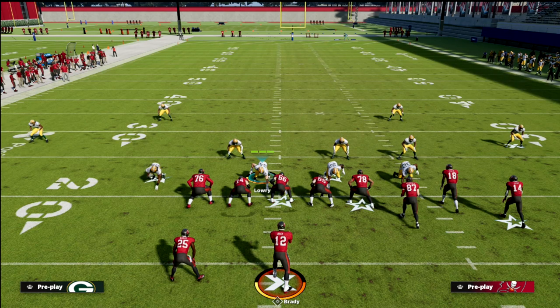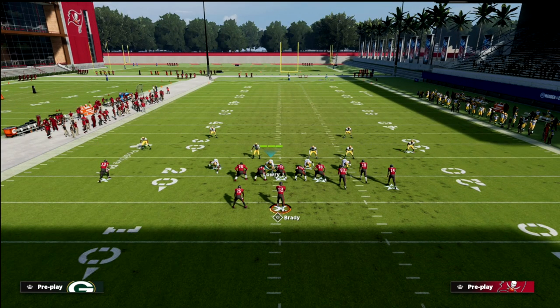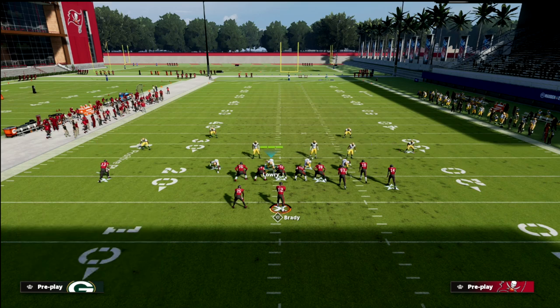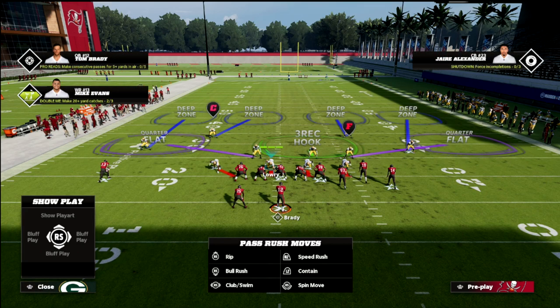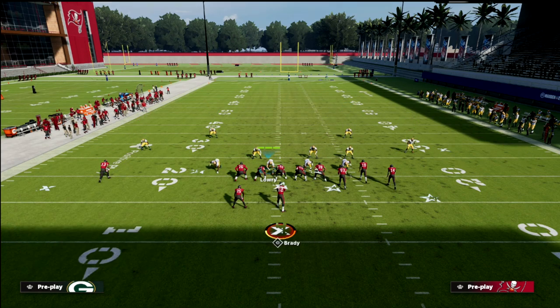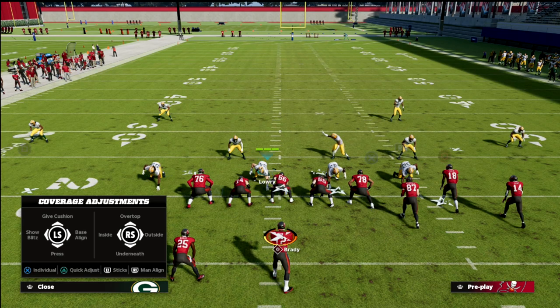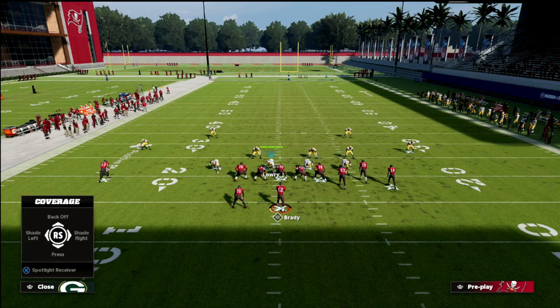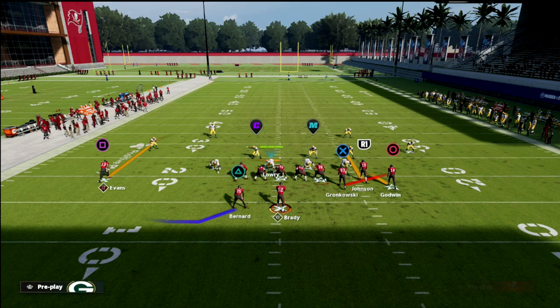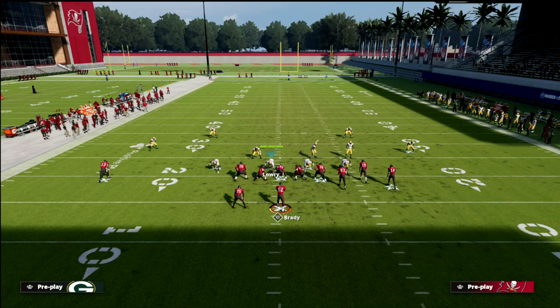The next thing we can do is individually make some adjustments. What I like to do is man up the solo wide receiver with our number one corner - basically that's what he's already doing anyway since he's in main coverage on him. So we're going to hot route him to man coverage on that player. Then we can go to individual adjustments, click that coverage on Mike Evans, and shade him to the inside. You can see how the corner literally moves inside.